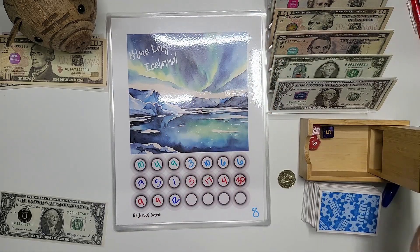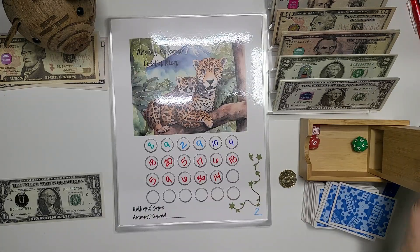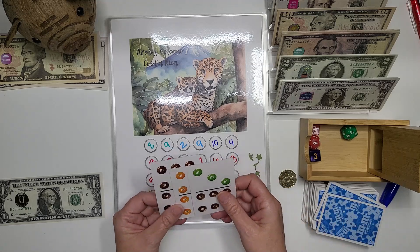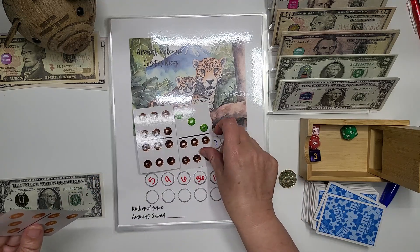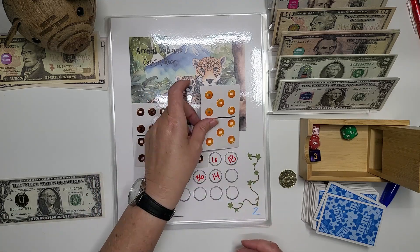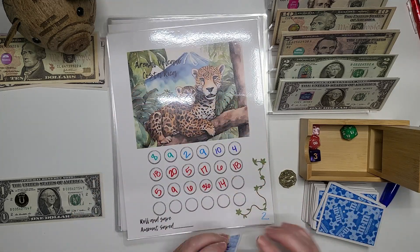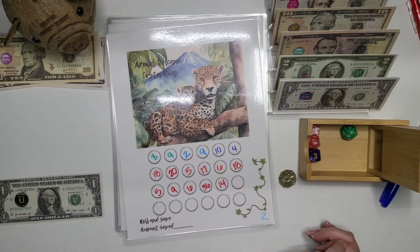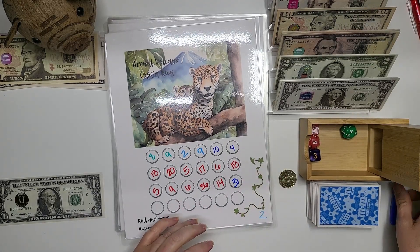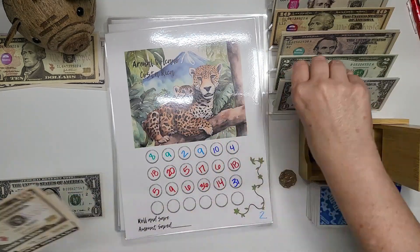Next one: two. We're going to get three cards — we have 12, then 18, 19, 20, 21, then 31. So 31 goes in here. This is the Arenal Volcano — Aaron and I went to the Arenal Volcano! So for $31 we're going to do a 20, a 10, and a 1.